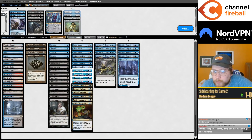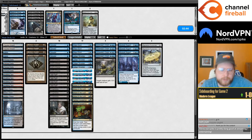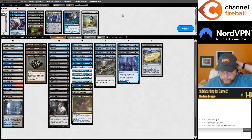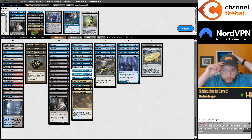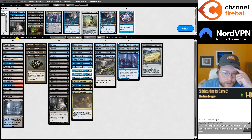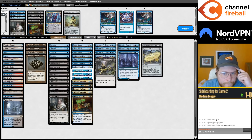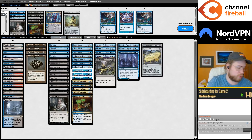Bringing in Dress Downs and Explosives. I might go down to two Murktide Regents — Murktide is usually the worst threat in the matchup. Cut two Murktides, two Indulgences, one Thoughtseize... maybe one Counterspell, one Thoughtseize. I think I want three Counterspells and three Thoughtseizes. Maybe we play three Murktides, maybe just one Indulgence — I kind of like that. Murktide's your worst threat by a decent amount, I'm okay just playing two — just want to draw one.